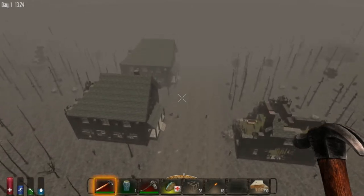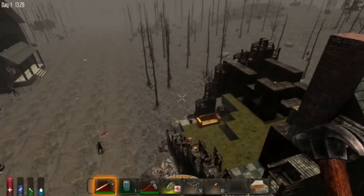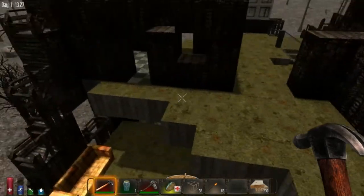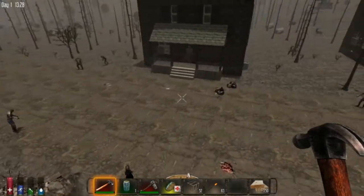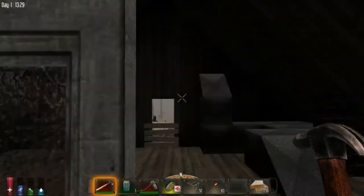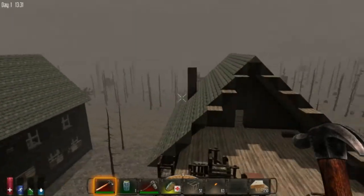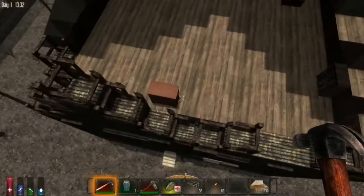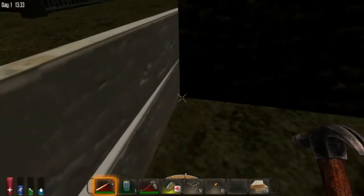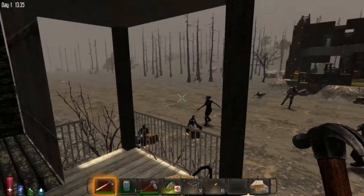Look what we found! Random buildings that are all in shambles — they're so gnarly looking. I love it. Back ends are always destroyed on these homes — I don't know what happened. Hello, I'm in the floorboards. I'm in the house.